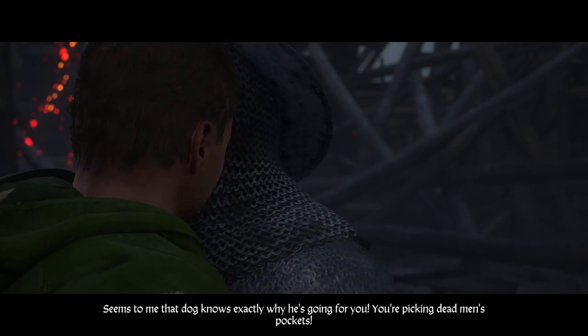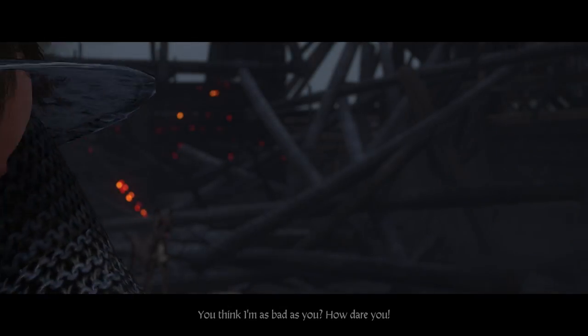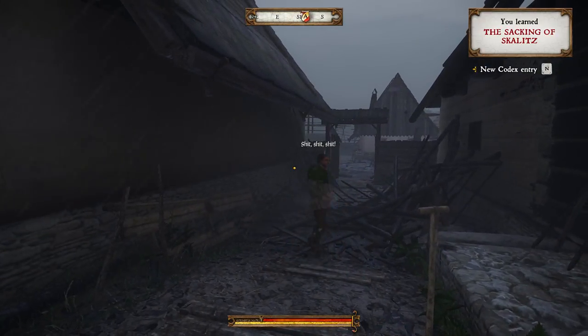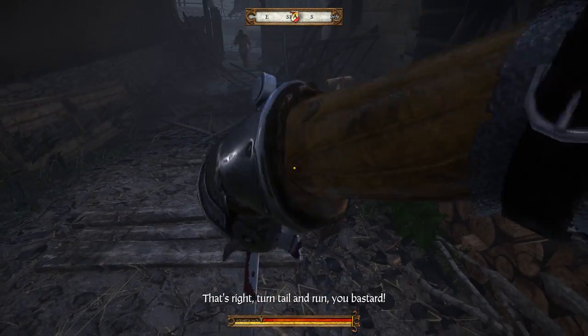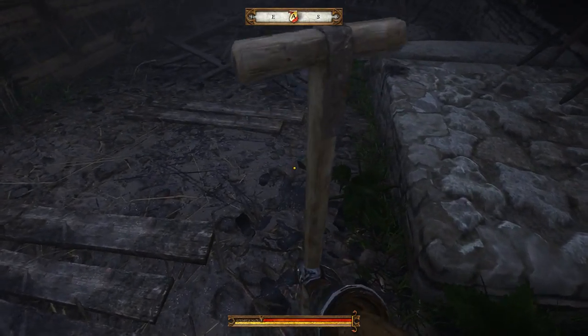You can check the cinematics — I'm not going to show them, I'm just going to show you a tutorial. Okay, let's pull the sword out — there he goes. That's right, turn tail and run. Here is the spade, let's pick it up.